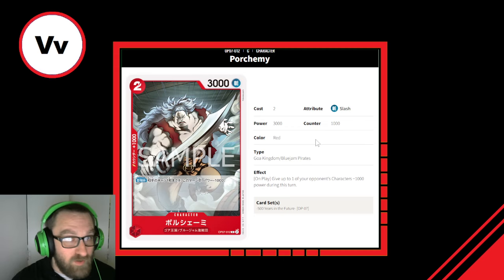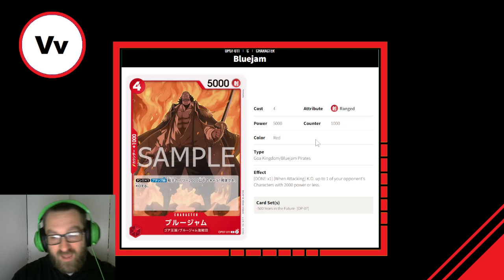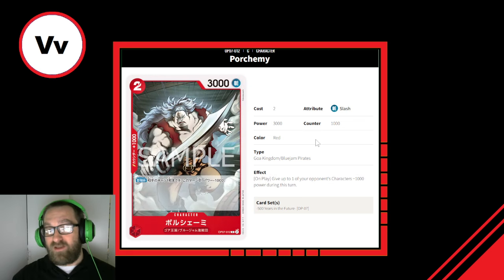Next is Porchemy — a 2-cost, 3,000 power, 1,000 counter, Red Goa Kingdom Blue Jam Pirates character. Effect: on play, give up to one of your opponent's characters minus 1,000 power during this turn. This combos with Blue Jam. Power reduction is much more versatile than cost reduction — it can combo with cards to KO characters, and it makes it easier to KO with your other characters even without the combo. Cost reduction is worthless if you don't have the combo. I'll give this a 5 out of 10.